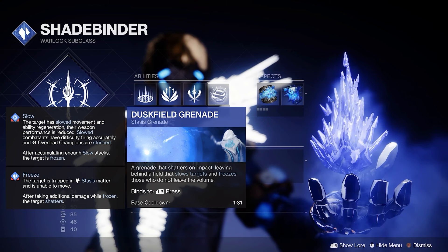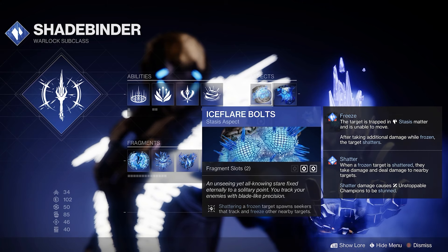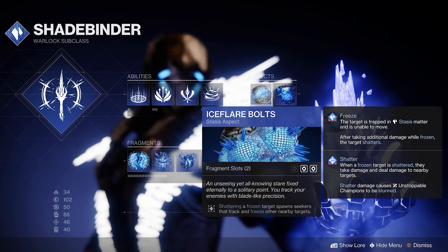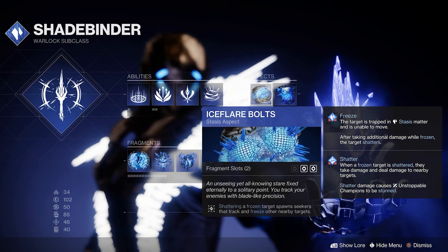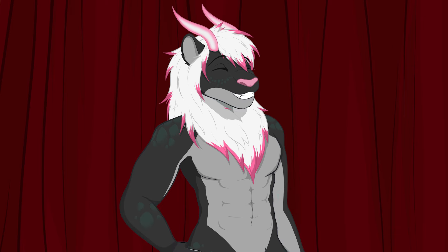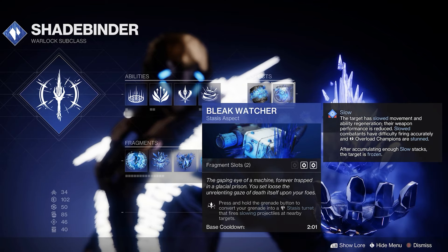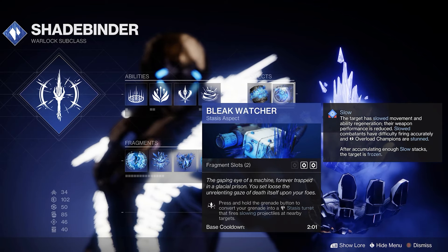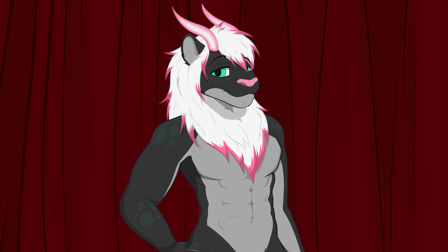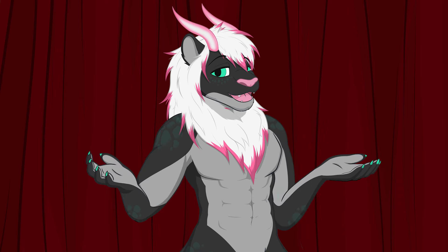Part 3: Class and Mods. We're on the Shadebinder, and I recommend the Dustfield Grenade for the shorter cooldown. As for our aspects, first up is Ice Flare Bolts — shattering a frozen target spawns seekers that track and freeze other nearby targets. I like spreading ice, so you can call me the snowman up in this bitch. The second aspect is Bleak Watcher — press and hold the grenade button to convert your grenade into a stasis turret that fires slowing projectiles at nearby targets. With this aspect, we now have a bullet buddy and a freezing friend. Who needs a fire team, am I right?